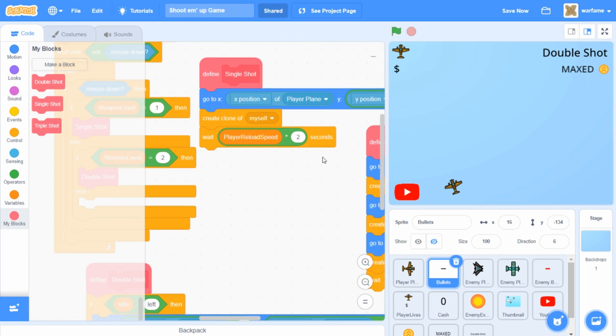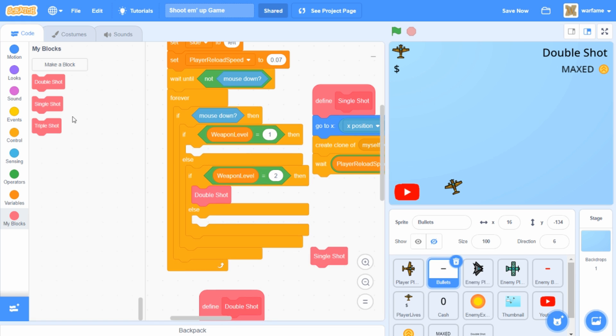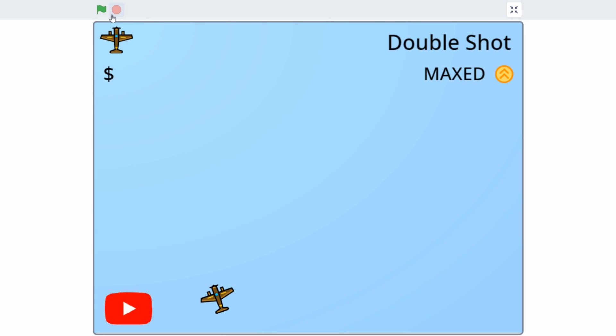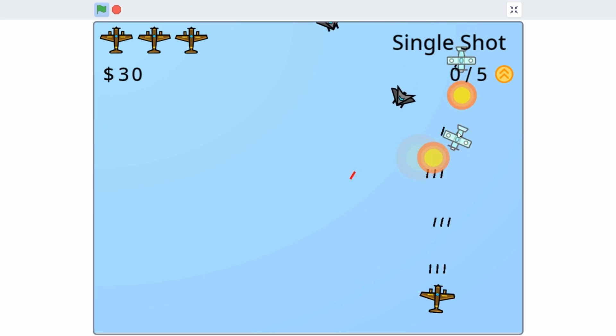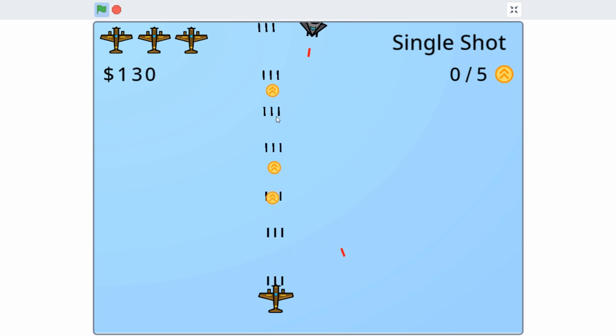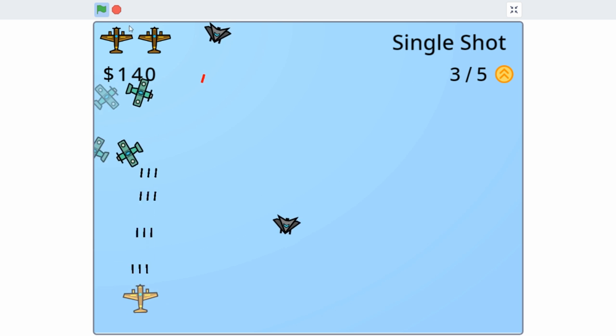Let me test it out. I'm going to make the player plane start with the triple shot — taking out the single shot and dragging in the triple shot. Now if we click the green flag, the player should start with the triple shot like this. However, I think this doesn't look as good — I sort of want the middle shot to be a bit ahead of the two side shots.